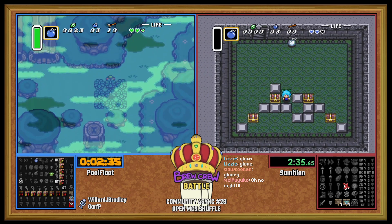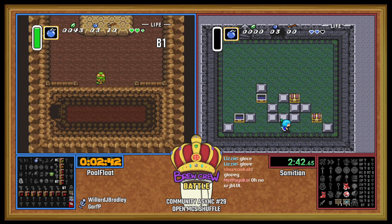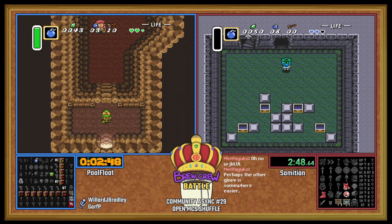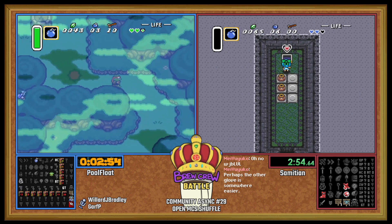Yes, it does force you to have to beat Aga Tower at some point. But ooh, nice Moon Pearl! I wonder if Sam's gonna go back and get that 300. I would much rather just know that Aga Tower is 100% required than the potential of maybe being required but not certain.